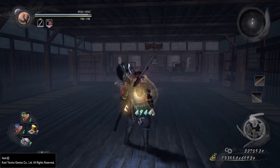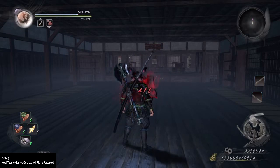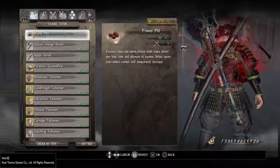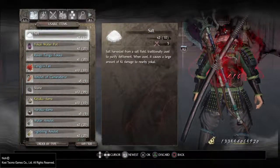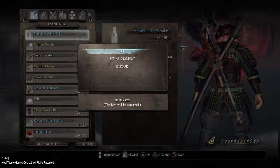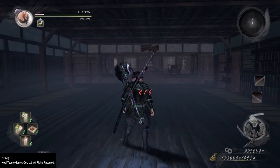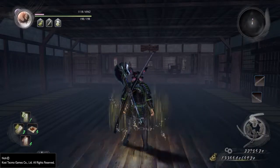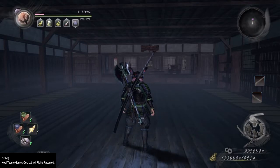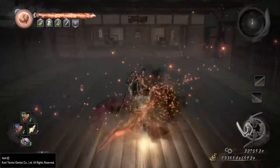There we go. I'm going to use a Soulstone to activate my Amrita gauge, and then use a Seisetsu Shin Sake to help increase the amount of Amrita. I have a Power Pill, a Luckbringer, an Extraction Talisman, and a Carnage. I'm going to put a Ground Floor Trap down and buff up. Here we go.